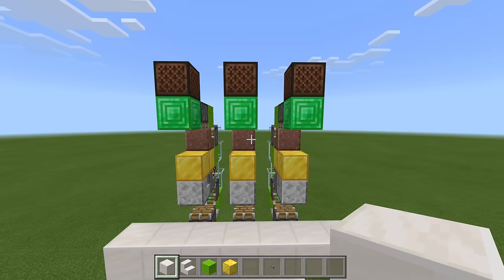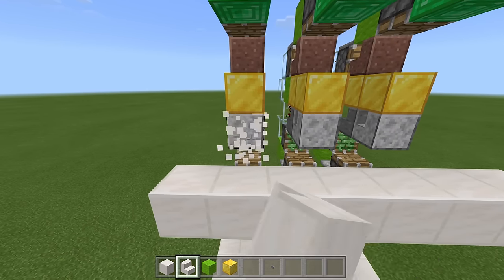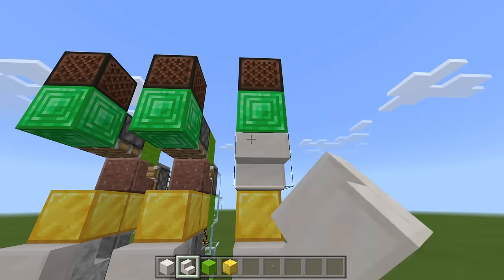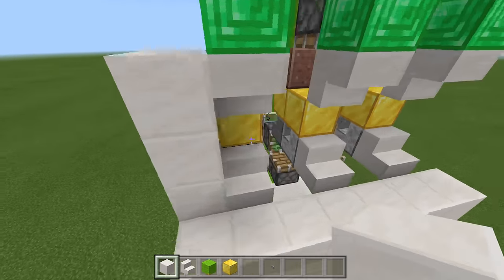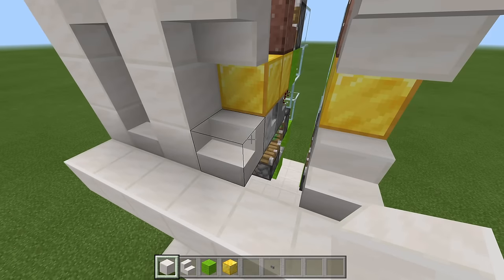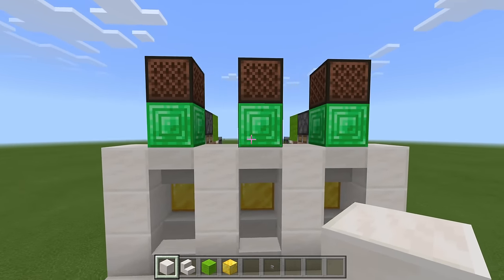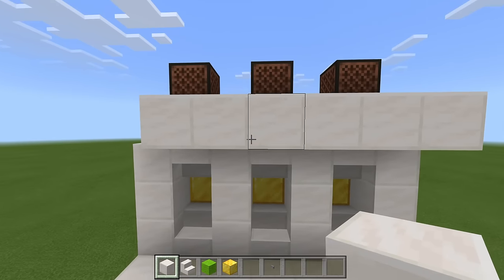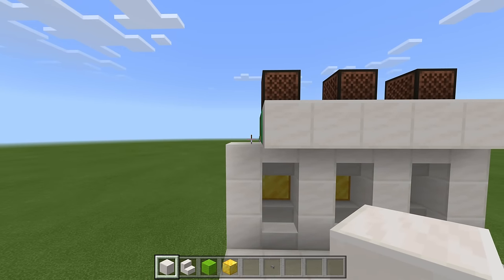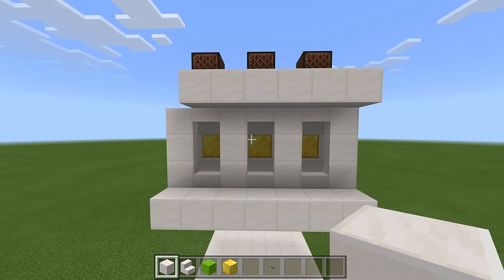With the piston feed tapes all set up and ready to go, come to the front and finish up the front of the build. Grab your decorative stair blocks and place stair blocks against these bottom blocks, blocks upside down under the emerald blocks, and then fill in the sides. We do want to cover up the front, so run blocks across the top. We will leave this gap open, because that is where the dropper will go to dispense the prizes. The front of the build is all set and ready to go.